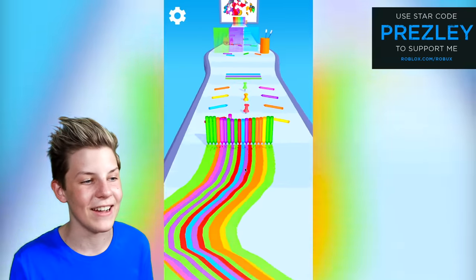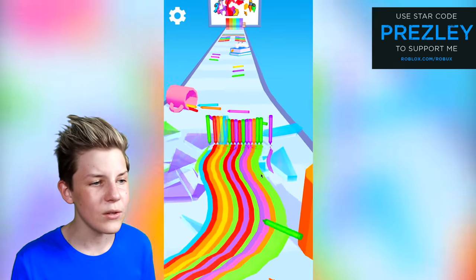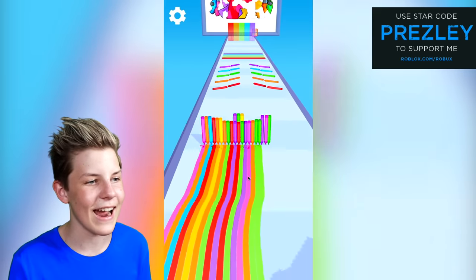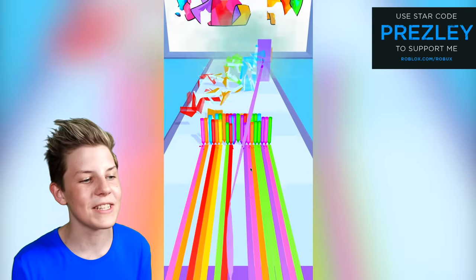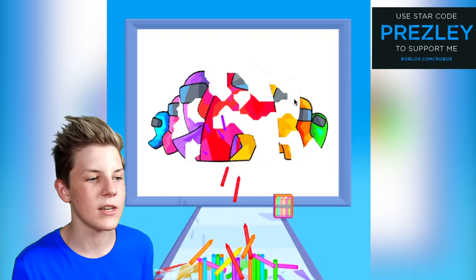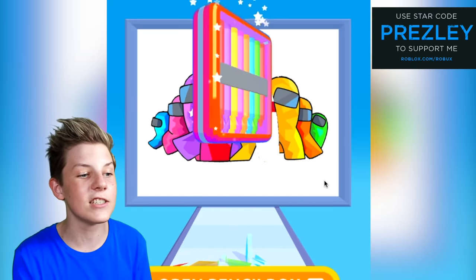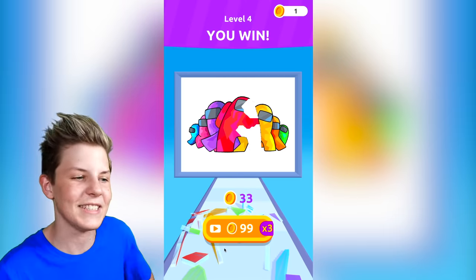Was that a smiley face made out of green crowns? That was pretty awesome. We're losing crowns left, right and centre. Let's get them out of that cup — they were spilling out. We got almost every single one right there and the glass has been broken. Now we've got to complete it — please let us complete the artwork. All the Among Us characters! We are so close; I think in the next level we'll totally be able to complete this painting.